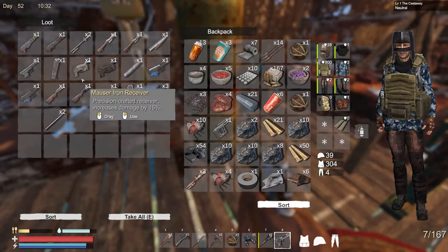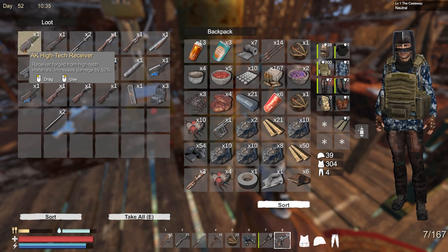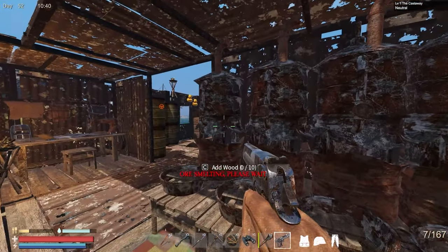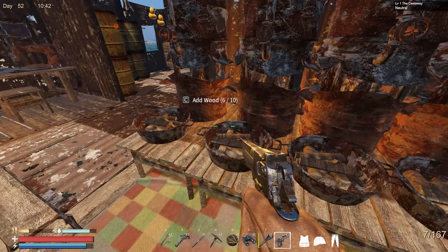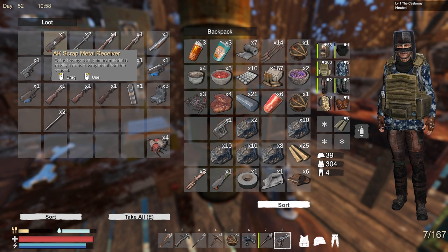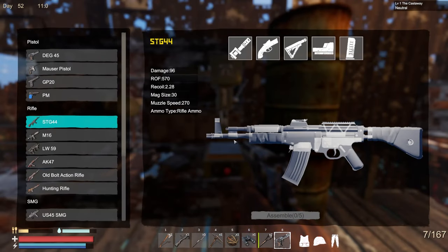It's hard keeping track of all this stuff. There's AK - we have a scrap. Let's get all these loaded up on wood. Let's get the AK receiver - it's there. Let's go here. Did it unmount? Is there an unmount? I don't think it mounted.